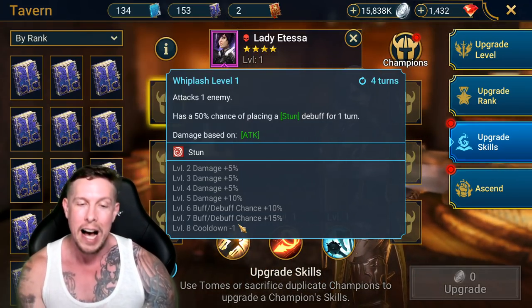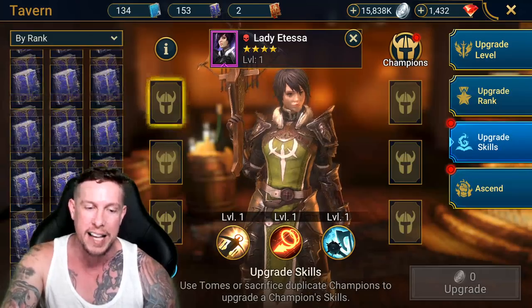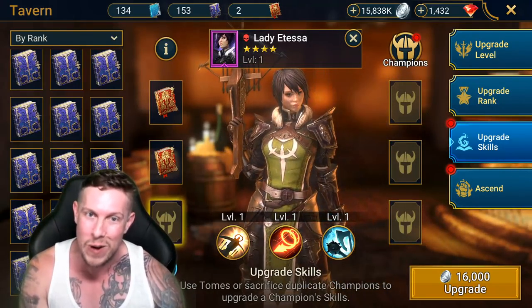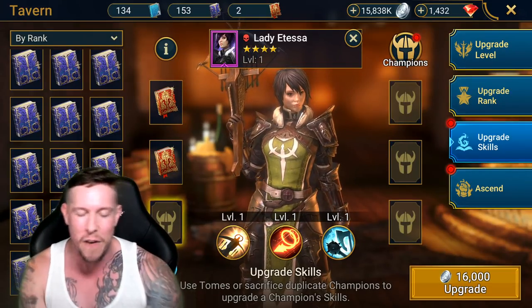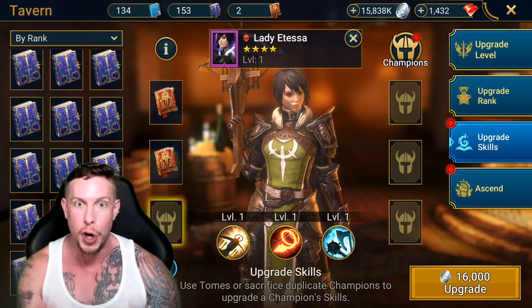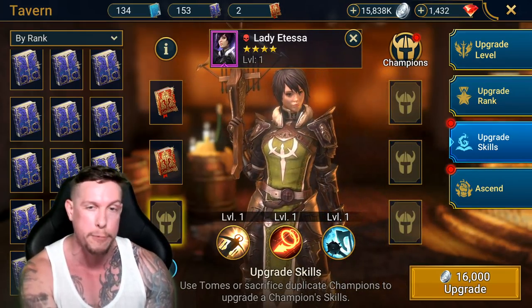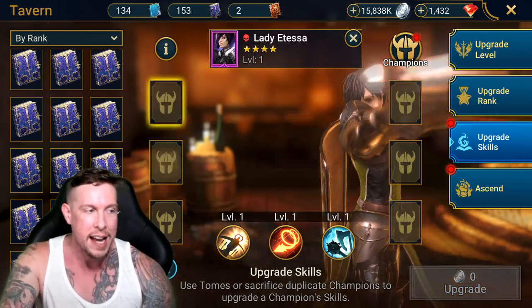The next mistake is related to books: don't use epic books on rare champions, and never use legendary books on epic champions. Books are way too difficult to come by in this game. It can be tempting for beginners to use epic books on rares when they've run out of rare books, but don't do it. Epic and legendary books are far too scarce to waste on lower-tier champions.